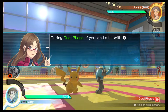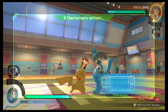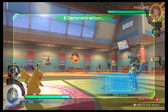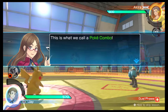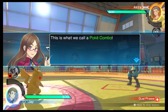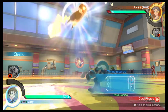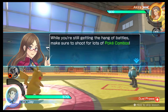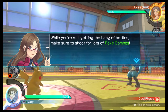During dual phase, if you land a hit with the Y button, press the Y button rapidly to land consecutive hits and get a combo. This is what we call a Poké Combo. Land a Poké Combo. While you're still getting the hang of battles, make sure to shoot for lots of Poké Combos.